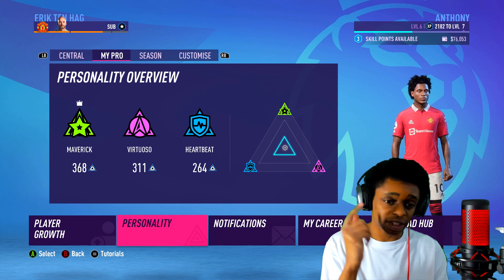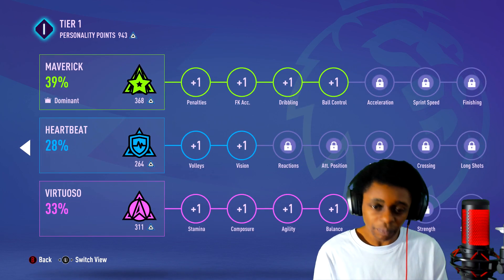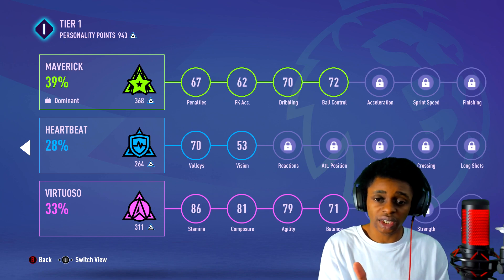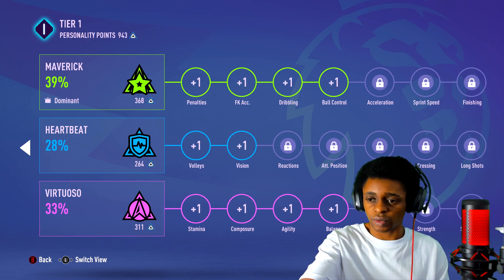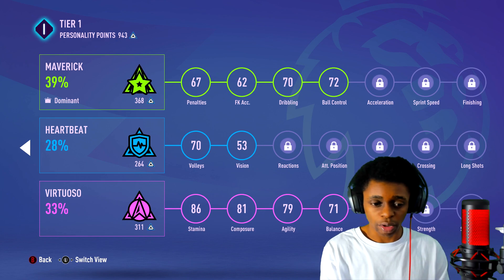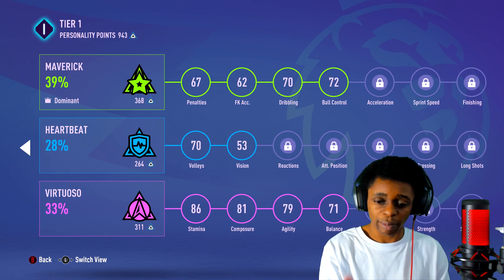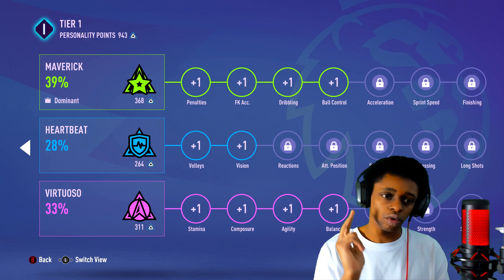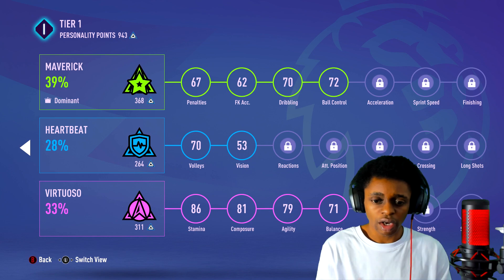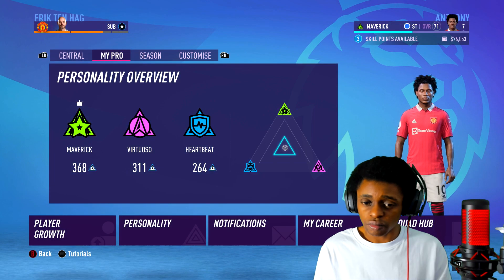I'll quickly show you the personality. You can see Maverick, Virtuoso, and Heartbeat — they have different things associated with them. Maverick is going to focus on penalties, free kick accuracy, dribbling, and ball control. When it gets to acceleration, sprint speed, and finishing, it's brilliant. I've been taking more Virtuoso — you can see it affects stamina, composure, agility, and balance. Maverick is definitely a personality trait I want more of. Volleys and vision are also great perks.